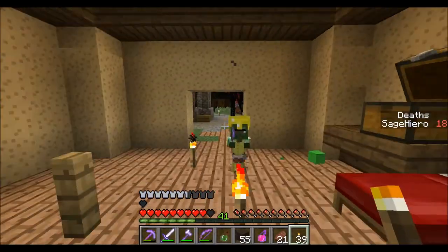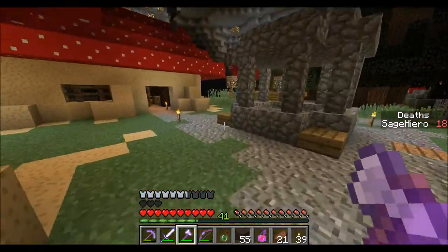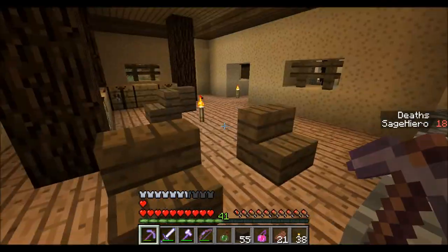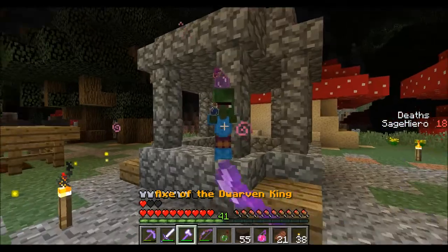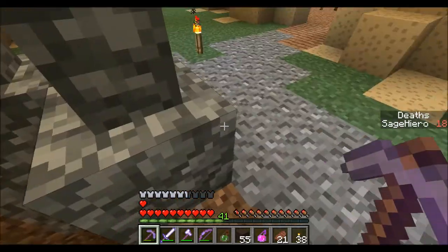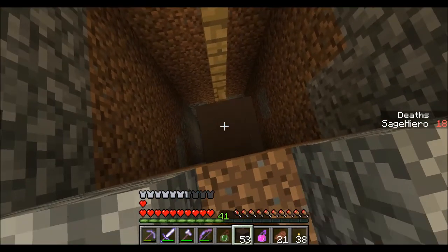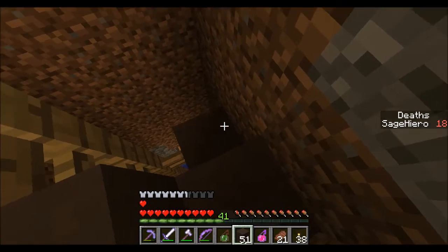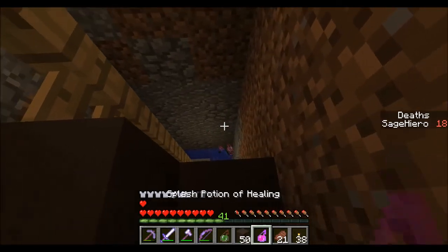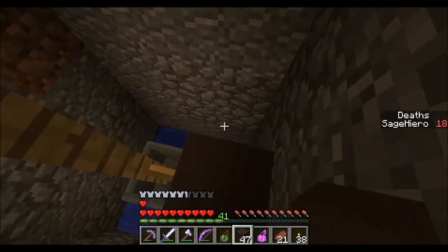Here's an emerald. I grabbed that, right? Yeah, I did. And an anvil. We have — we're getting a lot of those. Soon we'll not need them as much because of the enchanting table. There's a chest down there. And what is that? Is that a hopper? Almost there.